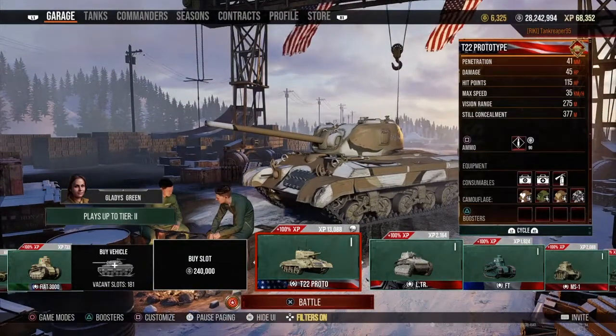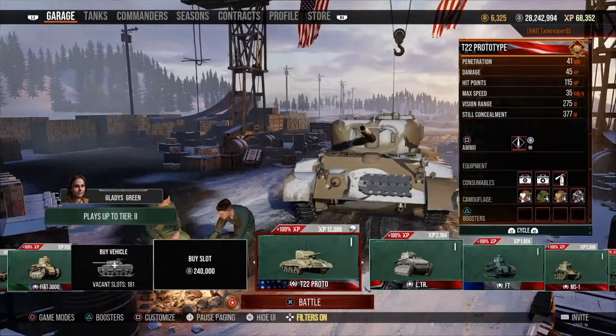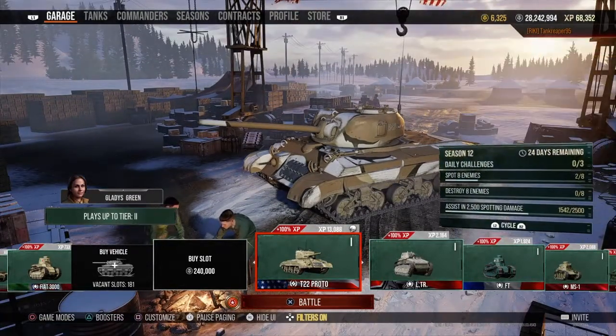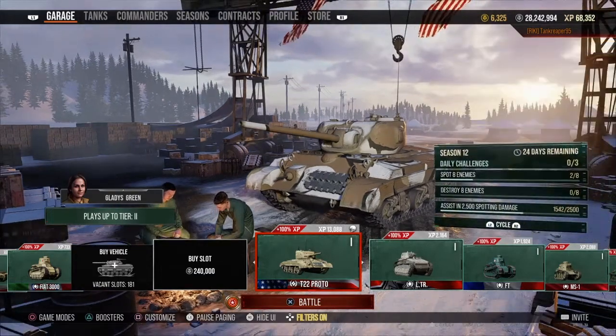Let's get right into what this tank is. It only gets one type of ammunition with the standard AP rounds. It doesn't get APCR or HE. With the standard AP rounds, 41mm of penetration, damage is 45. The hit points of this tank is 115, max speed is 35, view range is 275, and concealment is 377.